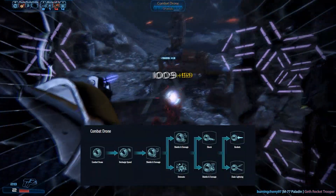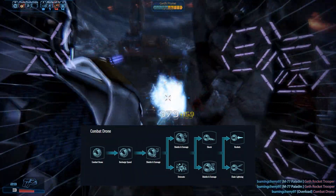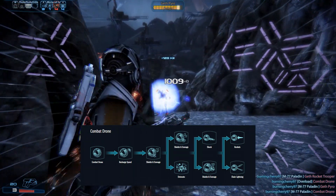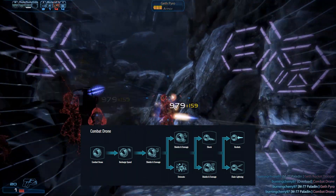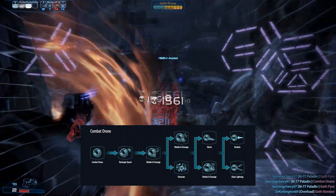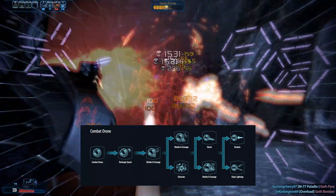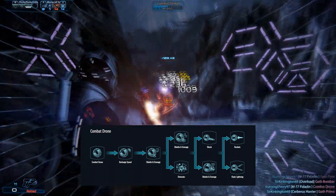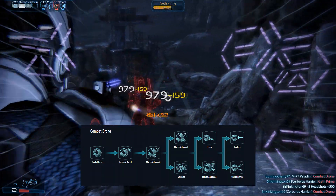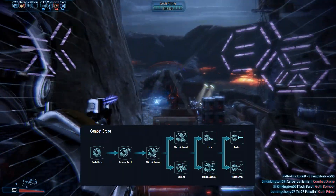Combat Drone is a drone that can be spawned around an enemy and will proceed to attack with an electrical impulse. This power is intended chiefly for crowd control, but it can also be used to create some damage. The Detonate evolution on Rank 4 will make the drone explode, deal damage, and detonate combos when destroyed, while the Shock evolution on Rank 5 will add a short-range shock attack, allowing it to zap and stun numerous enemies within a radius.